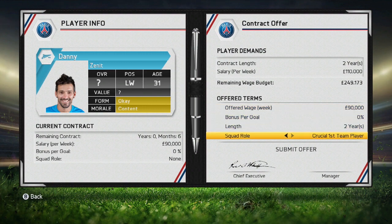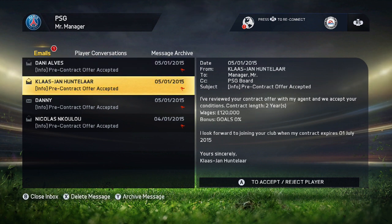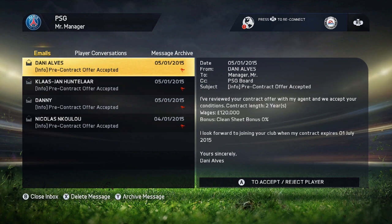Keep in mind that the player has to be 23 or older for this tactic to work. Sometimes you may have to do a bit of negotiating or offer some more cash, but this trick usually works, especially when managing bigger teams.